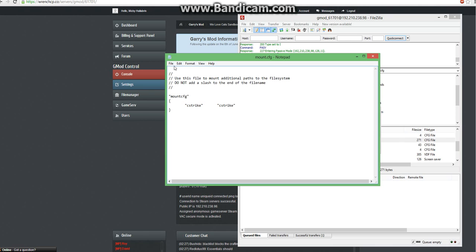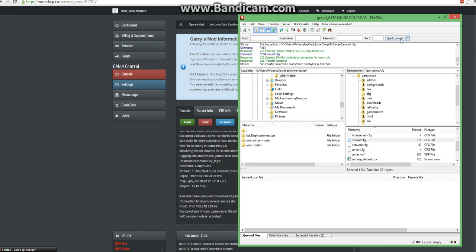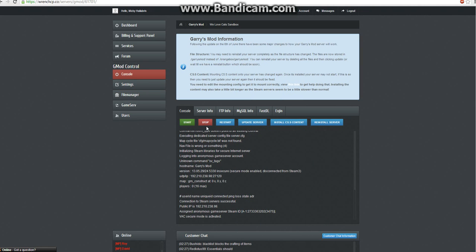Now save, close, finish editing and delete local file. Yes, now you're done. Now let's go back here and we're going to go ahead and stop the server again.